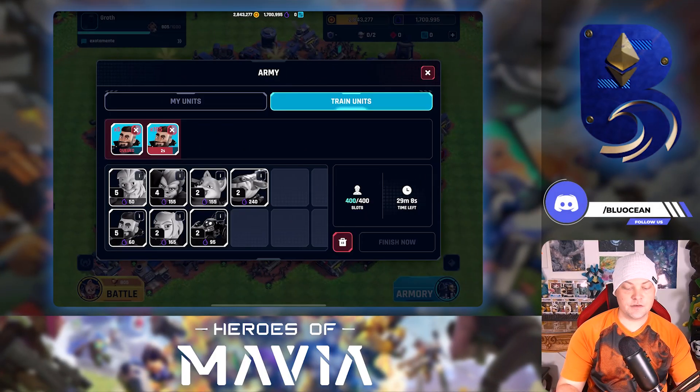Everyone, my name is Nathan Payne. Welcome back to another episode of Blu Ocean Crypto. Today we're going to cover how to get loot fast in Heroes of Mavia. Since the recent update, everyone in the community can agree it's a lot harder to collect loot. I want to show you guys how I am having absolutely no problem collecting loot and affording all the expensive upgrades — and you don't even need Mira to do it.